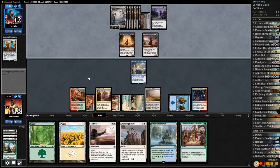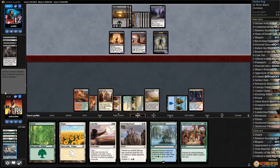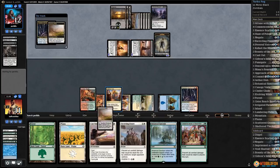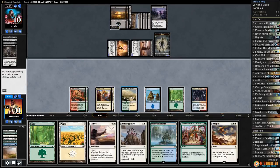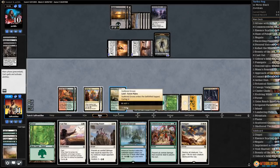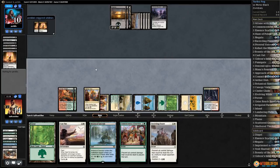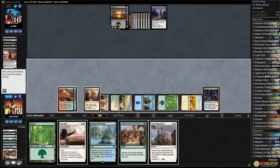Grasp of Darkness — kinda surprised our opponent left in removal, not very good against us. Dark Salvation as well. Goes to combat — I think we can take seven here, no need to waste a Fog. Crack Evolving Wilds; we'll find a Commit to Memory at some point for refueling purposes. Might as well just Fumigate again. Opponent can't actually get anything back because Metallic Mimic is not a Zombie, so it can get Relentless Dead back to hand but that's about it. Yeah we'll just pass — I don't know if our opponent can beat us.